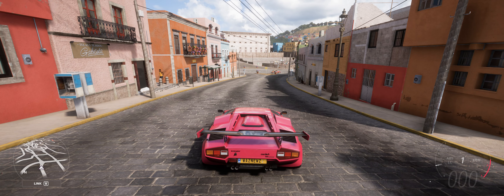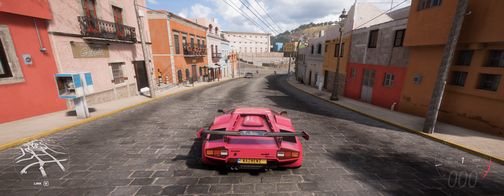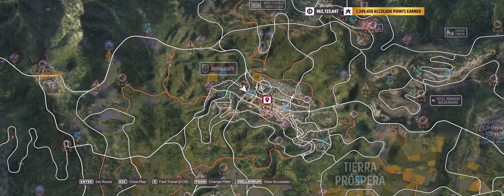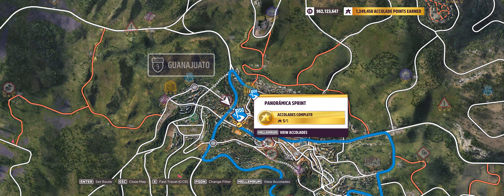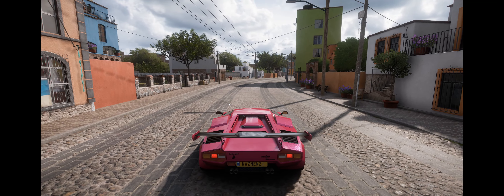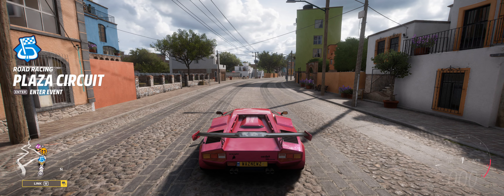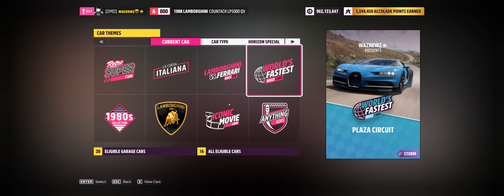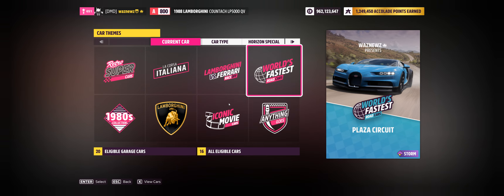You basically get into a car in the category and take a picture. To find that category, go to any start point on the map. If you want to find something specific or if they do this again with some weird category, you can always go in, create a blueprint, select the category — whatever category — and then view cars.